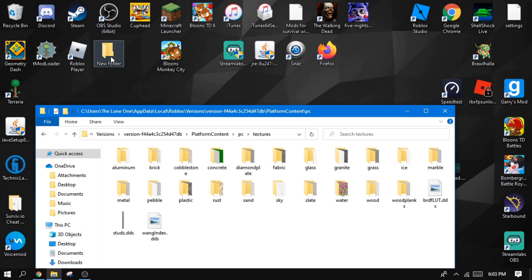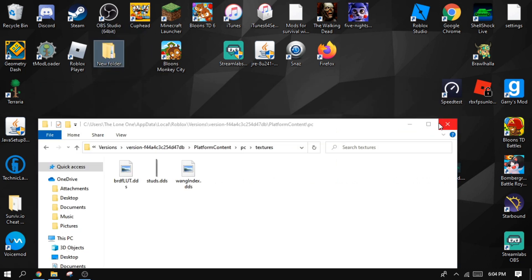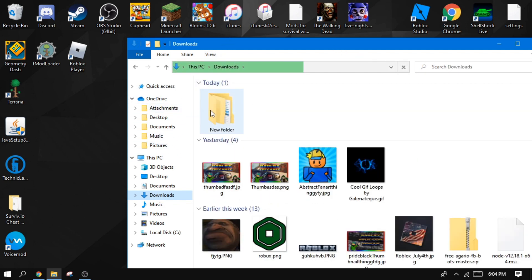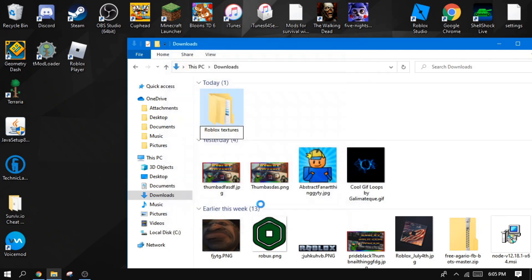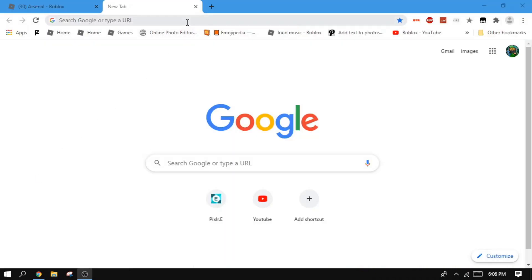Move all the textures you don't want into that folder. Once that's done, click X on the folder. You can place the folder somewhere like Downloads — it will be there as your new folder. You can rename it to something like 'Roblox Textures.' That is tip number three.